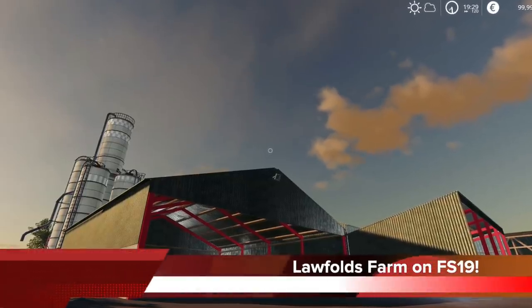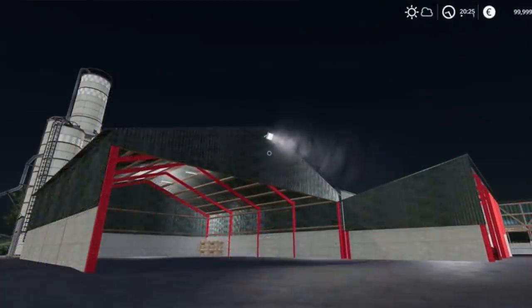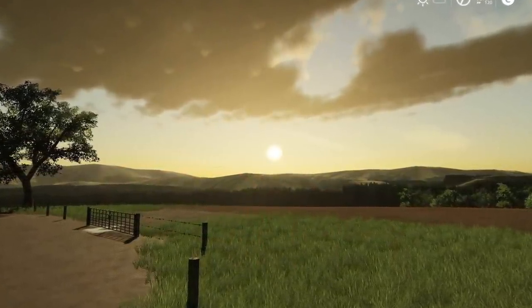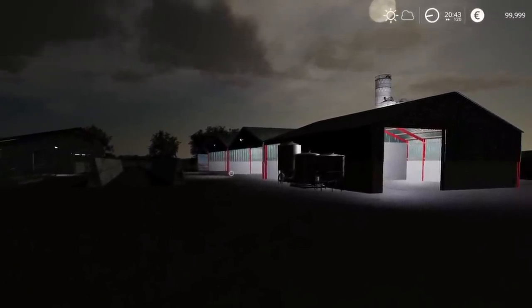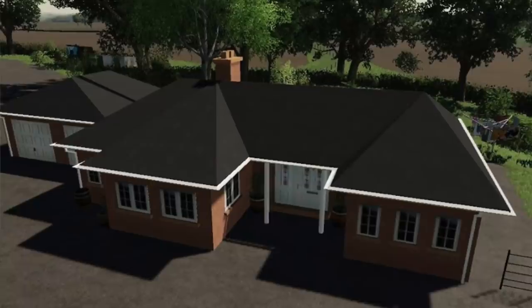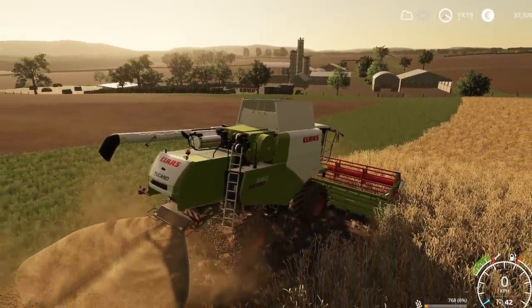Today, we get some of the first looks at CM Mod's next map for Farming Simulator 19, Lawfold's Farm. This was the first map that I played on with Seasons on Xbox way back when on FS17, and it is officially being brought back. We get to see the main yard in day and night with the surrounding scenery, and also the PDA with paved roads in white and dirt roads in red. This was a very successful map in Farm Sim 17, and I don't see it being any different in 19. Just like music, good maps never die.